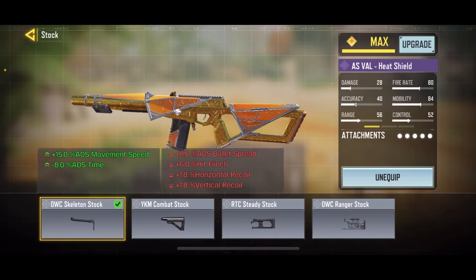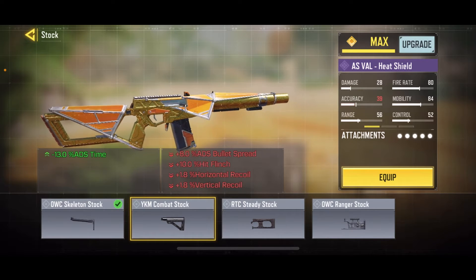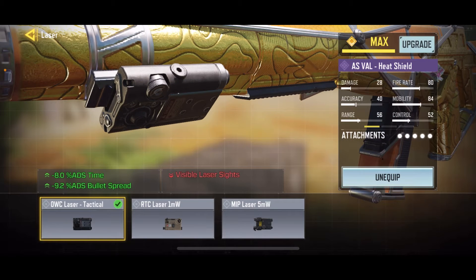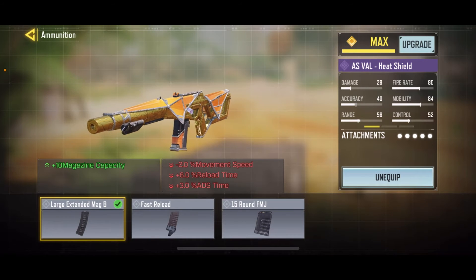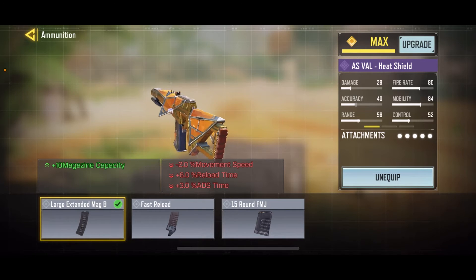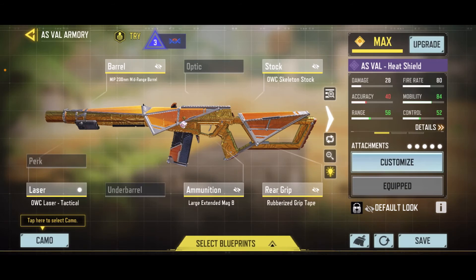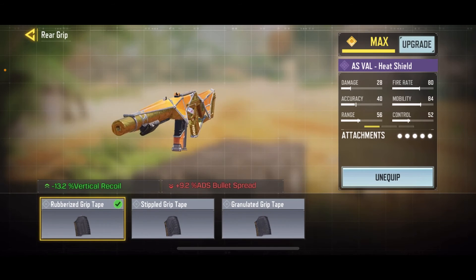I decided to add more ADS speed and ADS movement speed. You can throw on something like the YKM combat stock, but if you're building for longer range you can throw on the Ranger stock. Next I put on the OWC tactical laser — it's really fun and really effective. If you're building a mid-range gun, you should always use the OWC tactical laser. It helps with ADS time and bullet spread ADS massively. Next I had the larger extended mag B because it gives 35 rounds instead of 30 or 20, and with the fire rate it goes by so fast.